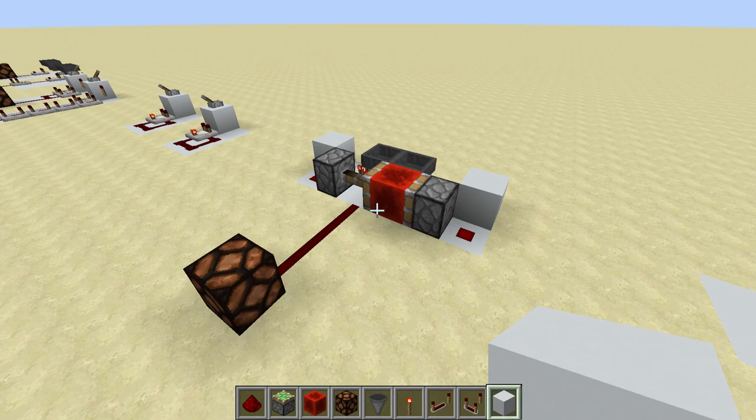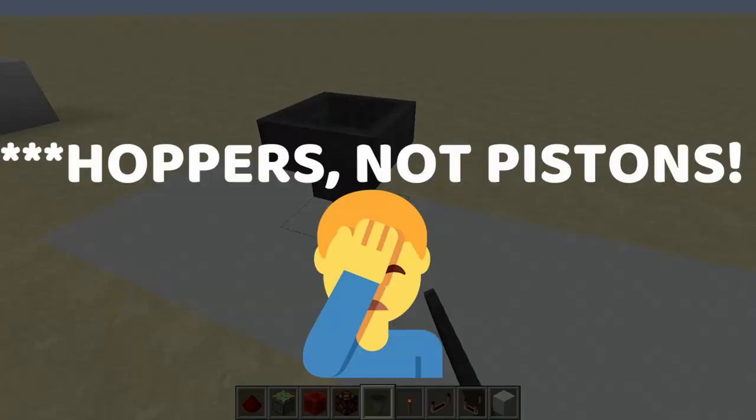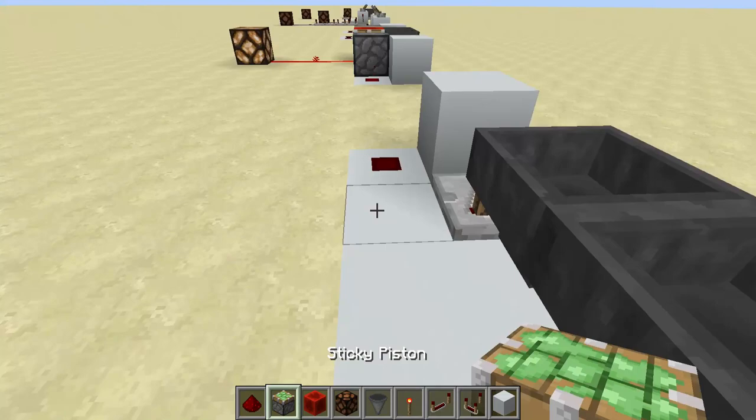Next up we have the Etho Hopper Clock, and this one is fantastic because you can really customize it to produce the exact timing you need for your system. Basically we're going to start with a couple of pistons, placing them so they face into each other. Then coming out of these pistons we need a comparator on either side, and those comparators run into a block with redstone dust in front of each of those blocks.